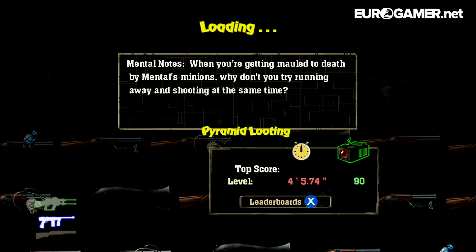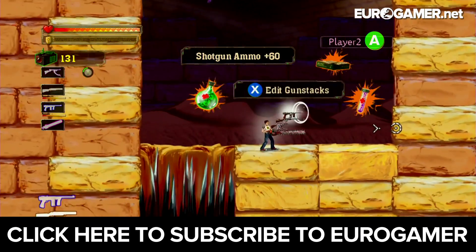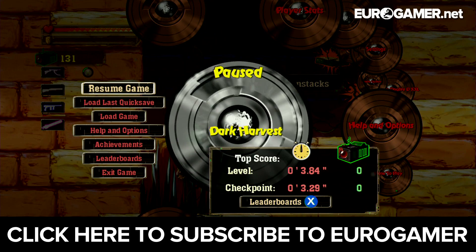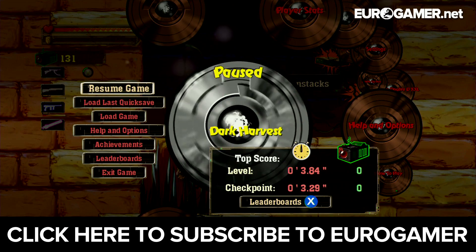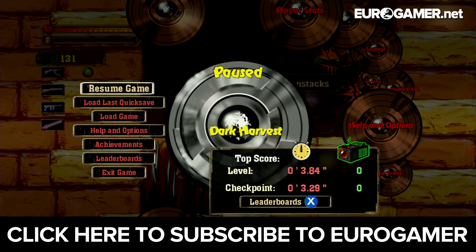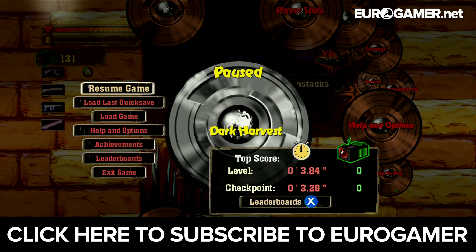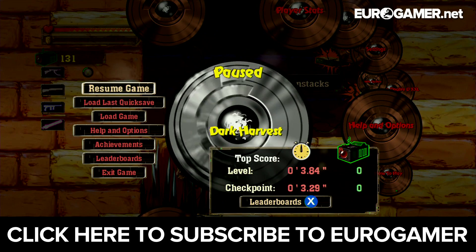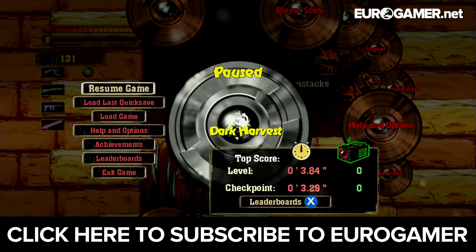And there we go — that was the second level done, in 4 minutes 5.74 seconds. I'm allowed to show off the first six levels, so if you guys fancy seeing me carry on playing Serious Sam Double D XXL up to the sixth mission, please let me know in the comments below. You'll get to see more gun stacking, newer weapons, and a few more new enemies as we go along. Make sure you subscribe to the channel, let us know what you think about the game in the comments below, and I will see you in the next video. Thank you very much for watching, bye!